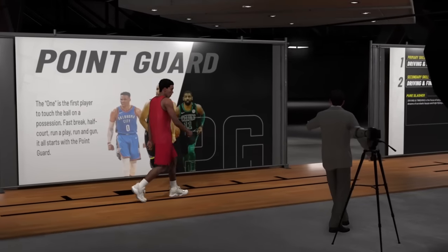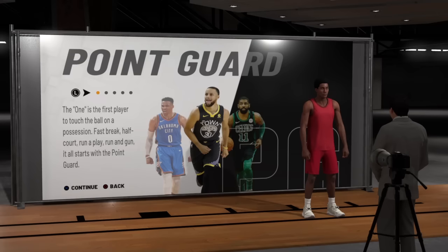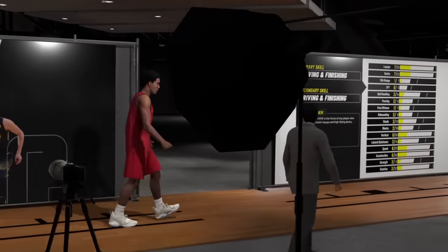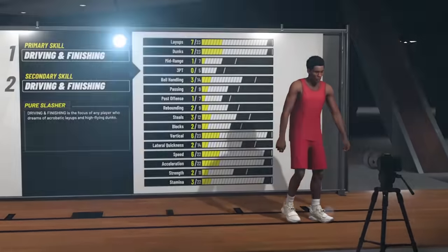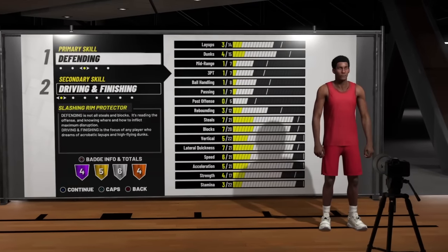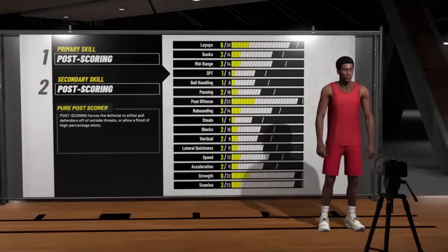This is the build you want to make — you want to make him a center. That's all you want to do, make him a straight-up center. And what you want to do is make a pure post scorer. That's all you want to do, make a pure post scorer. Then head on to the next.